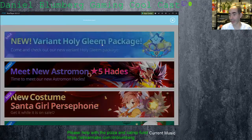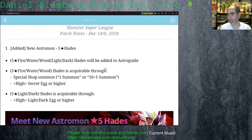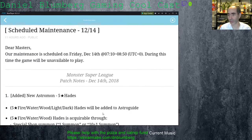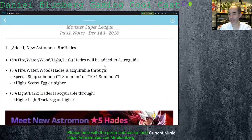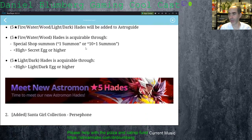New variant Gleam package — so that's new. Looking at the patch notes: maintenance was accomplished. New Astromon Hades — we have to look at the Hades Astromon, so that's been added. He'll be acquirable through 10+1, just flat out 10+1. So he's going to be a non-hero 5-star unit, which is cool. Also, lighter Dark Eggs.